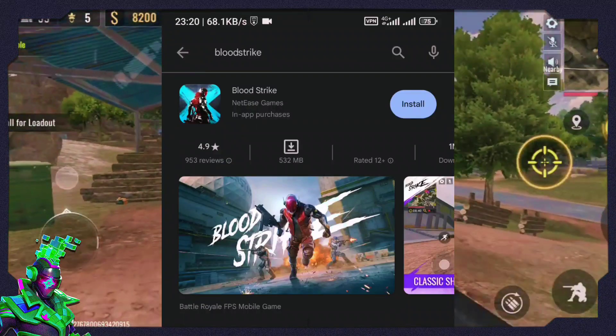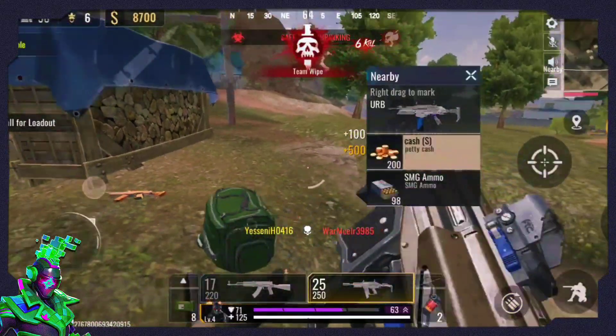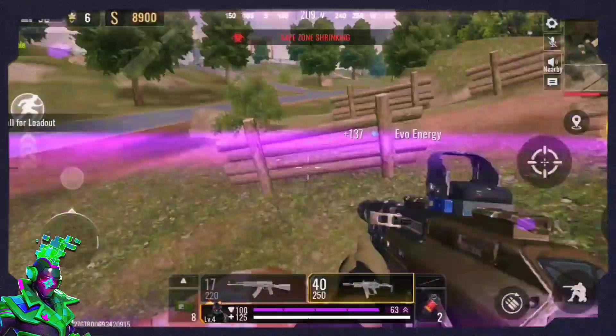Immediately you search Bloodstrike, it's going to come up. Before it wouldn't, but now it will because your Play Store is reading from the Brazil IP. This is how you can get Bloodstrike for yourself — it's simple and straightforward.